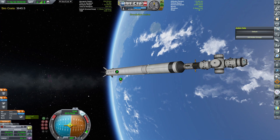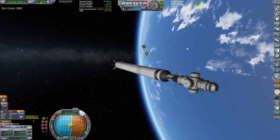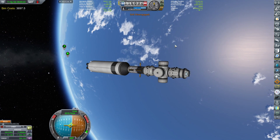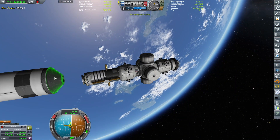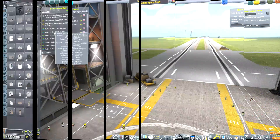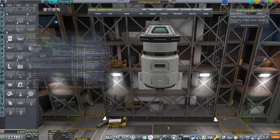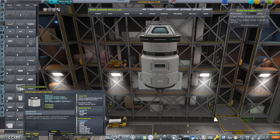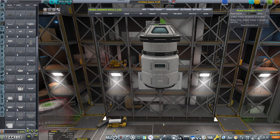Hello and welcome to another KSP Career episode with me, your host GroundForks. Today we will be building this craft — the actual space station core with initial components that will be going to EVE. EVE's transfer window is coming soon, so I thought to send beforehand some sort of remote probe with a space station that we are going to build.